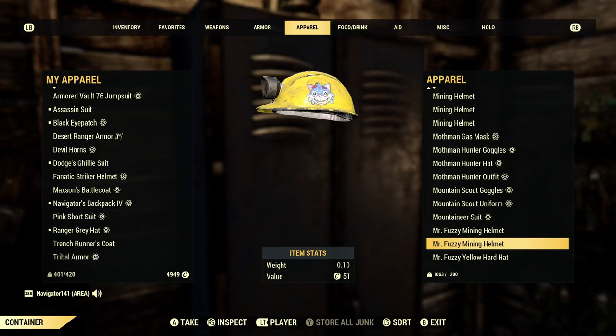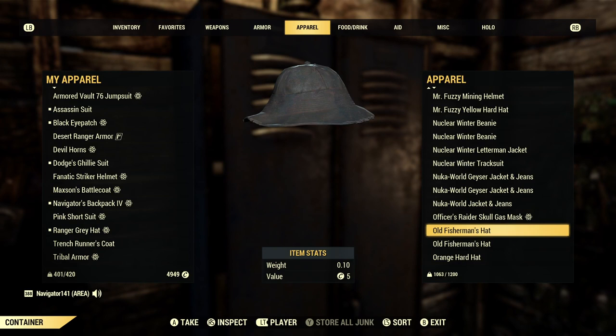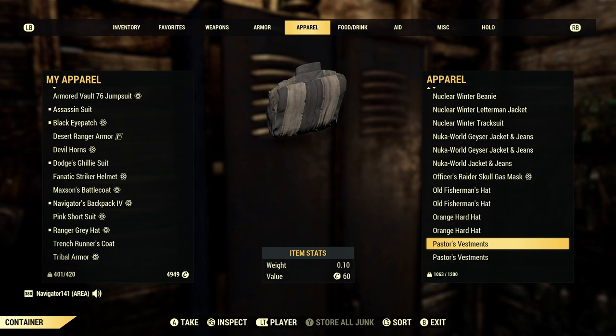Here's all the Nuclear Winter stuff I managed to pick up before it got blocked. Old fisherman's hat. Pastor's vestments — I always thought this was a really cool outfit. I kind of wanted to do like a preacher build like the AMC show. I have this around — it's just a pretty sweet outfit, I do like this one a lot.